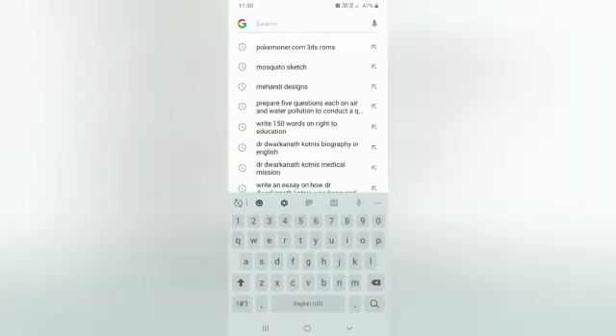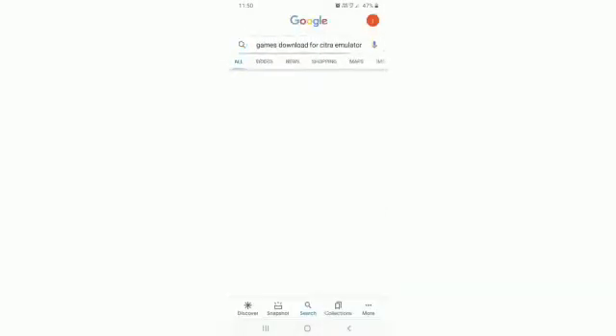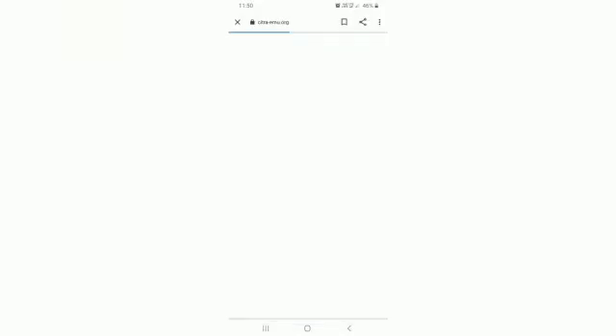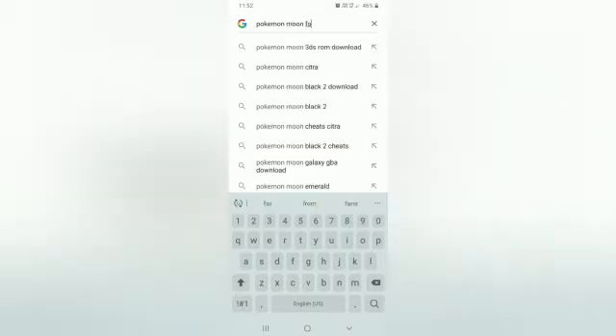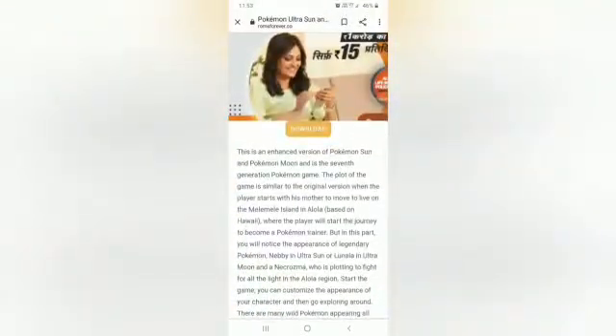First, go to Google and search games for Citra Emulator. As you can see, this list shows the Citra game capability list — how many games can be installed in Citra and run well. So here I searched Pokemon Moon for Citra Emulator, and go to ROMs Forever and download the game.